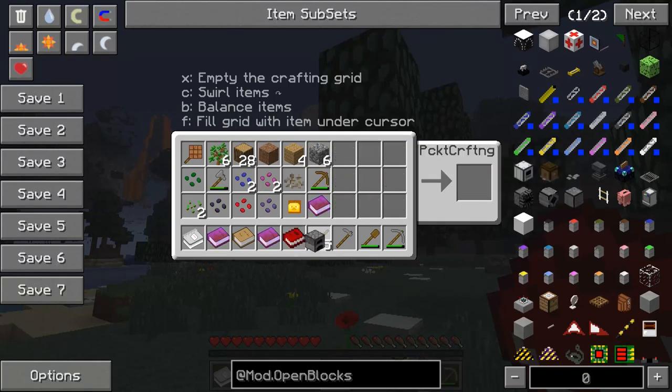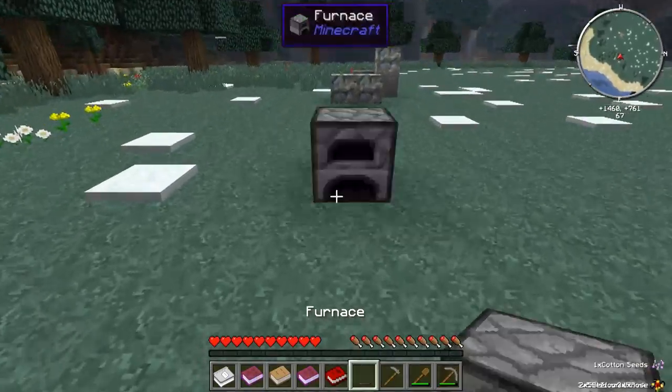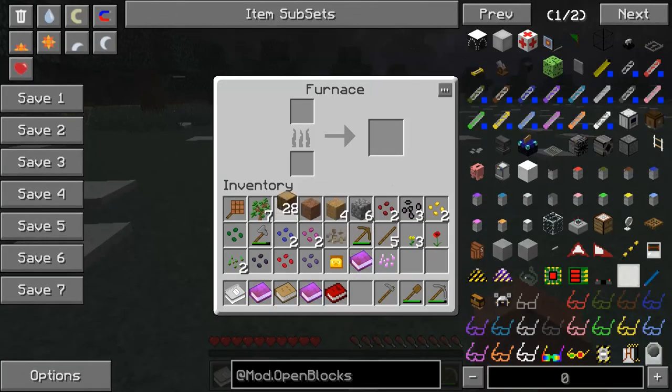As you can see, we're getting tomato seeds and all kinds of different stuff — look at all these different types of seeds. That filled up my inventory almost right away, and we've barely been playing for a few minutes. I'm just going to throw some of these away; we might pick some of them up back later, but I want to make enough room to craft. That's the sacrifice you make for the pocket crafting table — you need that three-by-three area on the right. And we're going to make a furnace.